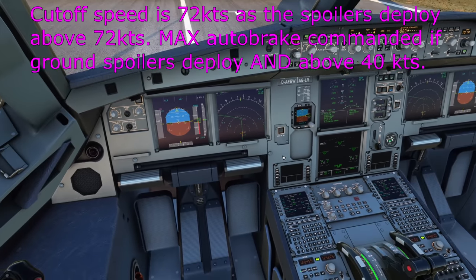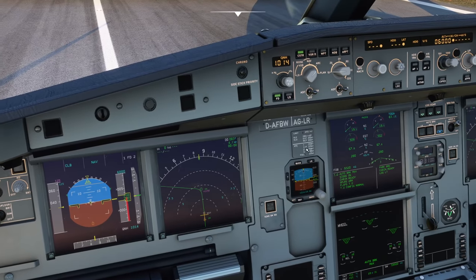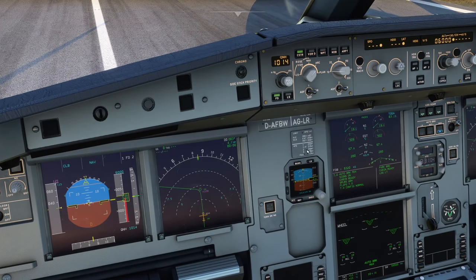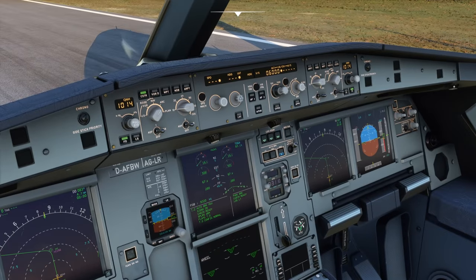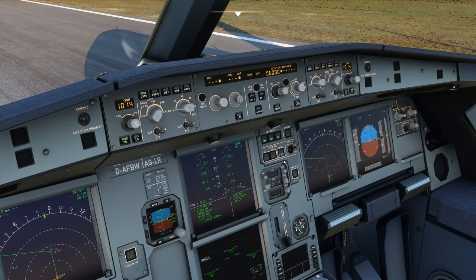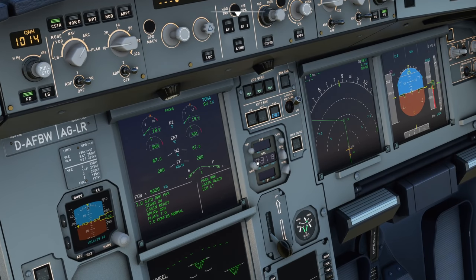Low speed rejected takeoffs can pose significant challenges to pilots, especially when you're not ready for it. A high speed rejected takeoff — when you're above that threshold speed somewhere around 70 knots — if you bring those thrust levers to maximum reverse, it will automatically deploy the spoilers and activate the maximum autobrake. The autobrake takes the biggest strain and most of the deceleration. It is very effective on a dry runway and is the biggest factor in slowing down the Airbus.